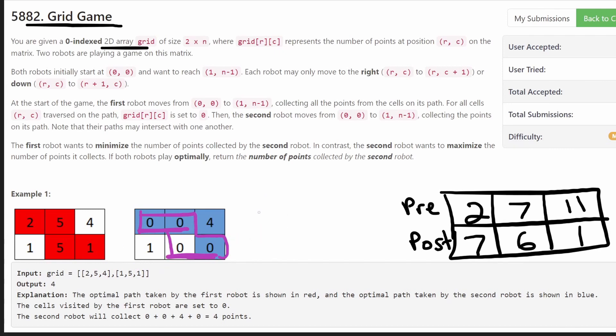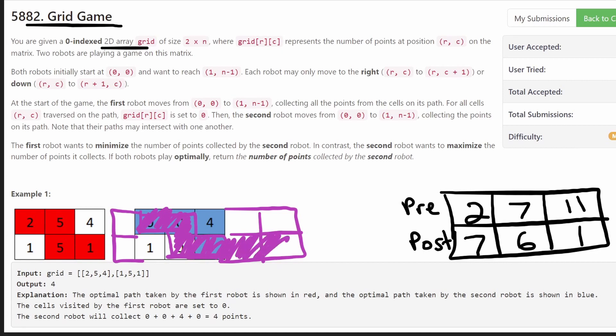No matter what path the first robot takes, there's always going to be a group of cells in the bottom left and a group in the top right. The second robot can only collect one of these groups — it cannot collect both of them no matter what. It either stays on the top row or goes immediately to the bottom row; it can't collect both groups.